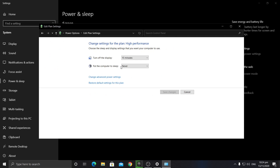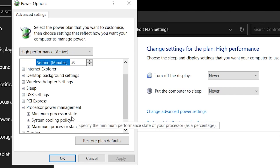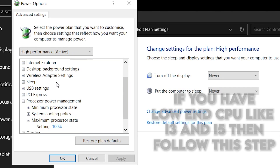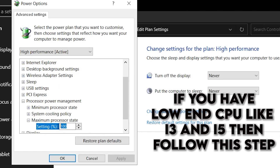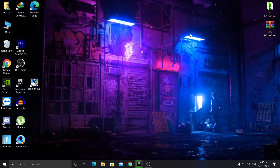Go to 'Change plan settings,' set it to never, then go into the advanced settings. The most important thing here is to go into processor power management. You'll find the minimum processor state and maximum power state. If you have a CPU lower than an i7, set this value to 95%. Type in 95 and apply the settings. If you have a good CPU like an i7-3770 with eight threads, you don't need to apply this — just select the High Performance power plan and close.